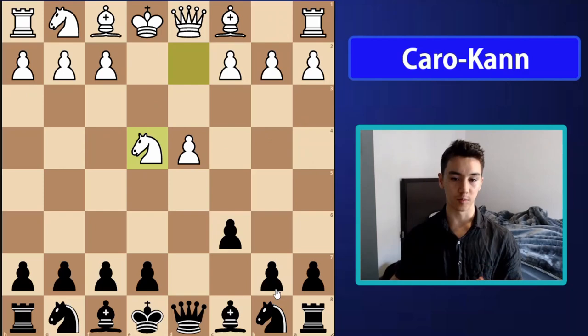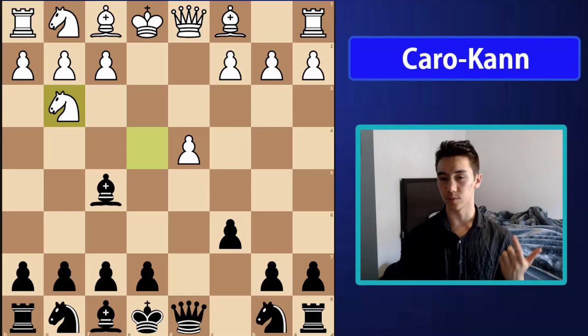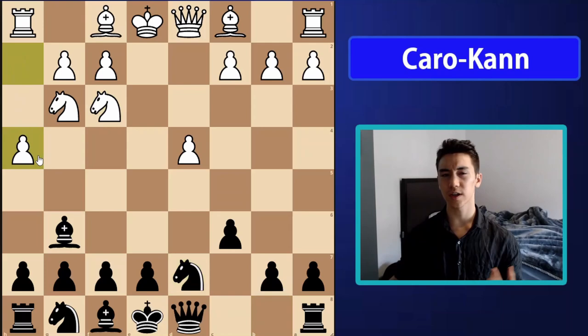After takes-takes, bishop f5, knight g3 is the most common move — simply retreating while also attacking the bishop. After bishop g6, usually what they're going to do is push the h-pawn off the board and try to gain space on the king side, which will aid their plan to attack us there later.